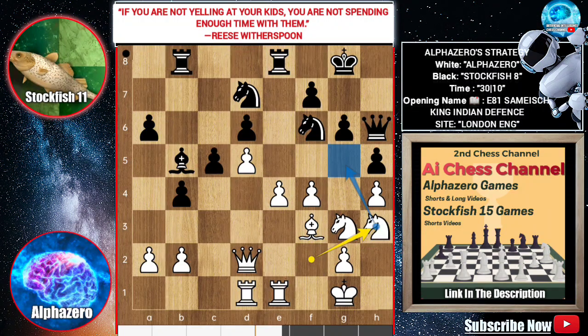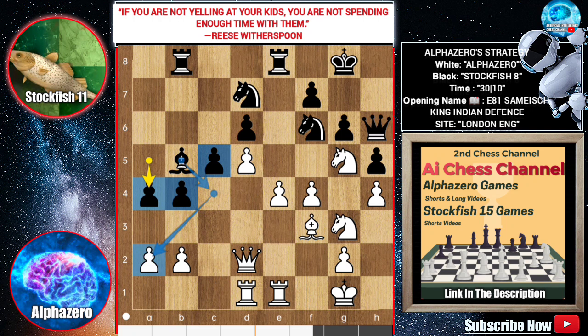Alpha wants to place his knight on a beautiful outpost. The pawns are very aggressive. The bishop can target the a-pawn, and the rook behind the pawn will target the b-pawn.